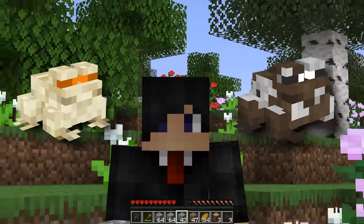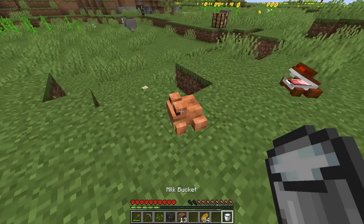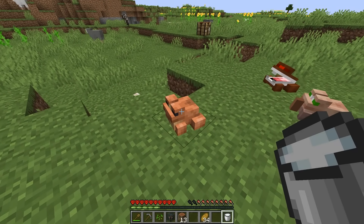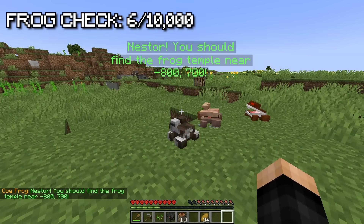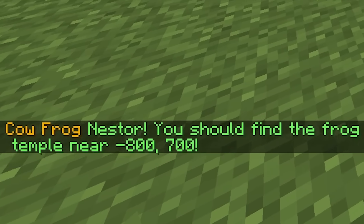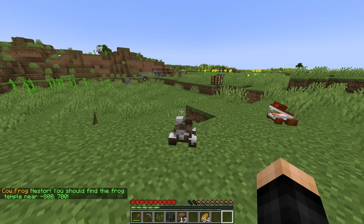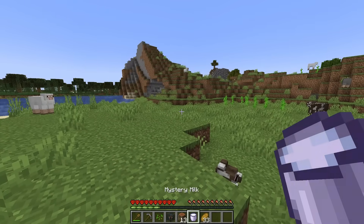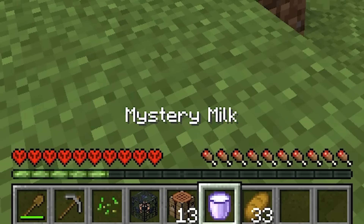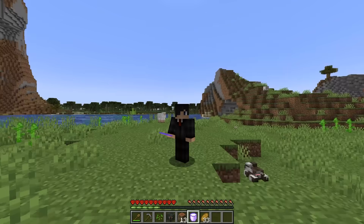I spotted a temple earlier but let's do the cow frog first. I make a bucket, get some milk, and give it to a frog — we get the cow frog! It talks and says 'find the frog temple near negative 800, 700.' I right-click it again and we milk the cow frog, getting mystery milk from a frog. When I drink it, we grow huge, then shrink back down.